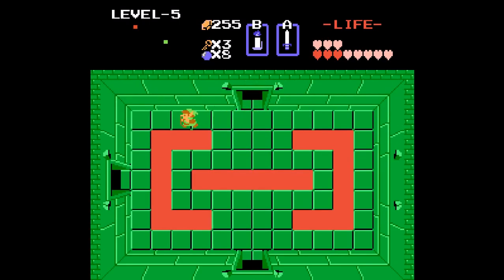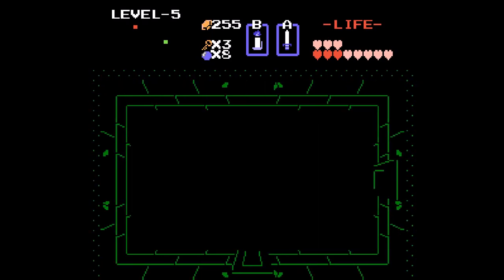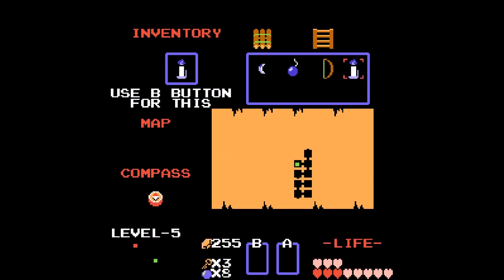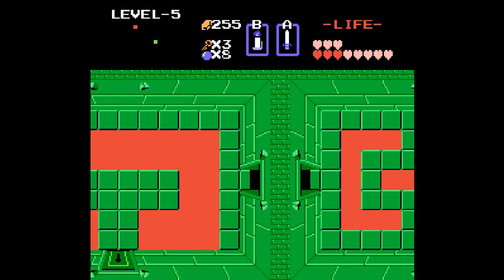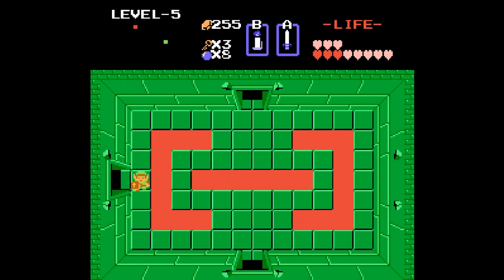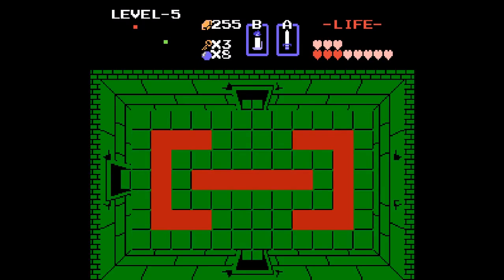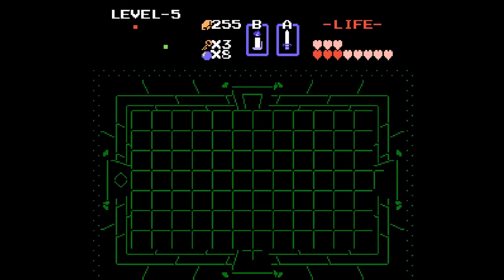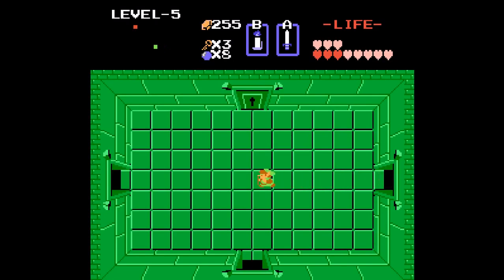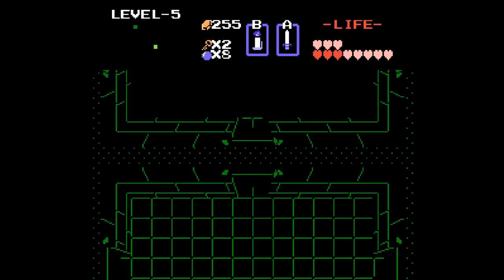Let's go over here, take a left this time - see what we got. Oh, there's the map that we cannot get to. Alright, so let's go down and take a left and get to that map. Let's take a left here this time. Get in there, Link. Let's see what we got - that was where we fought the Dodongos, so let's head on up and grab this map.